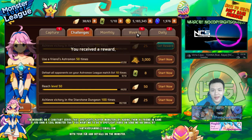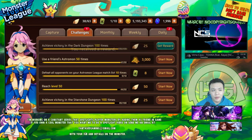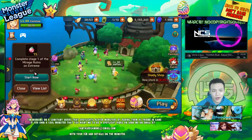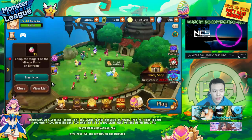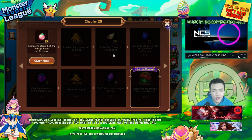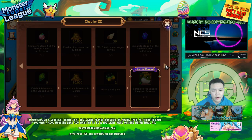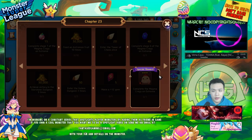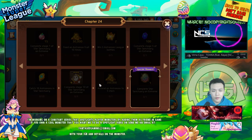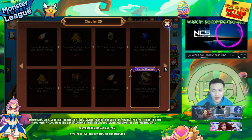Actually, someone mentioned in a comment that I haven't completed my quest. If you look over here, I'm still on stage 1 of Mirage Ruins on Extreme. I'm probably gonna finish this really, really soon. Most of these are pretty easy to do - enter the Tower of Chaos, Mirage Ruins, basically just a lot of random stuff like clear golems. I can pretty much do everything, and then eventually get the Star Sanctuary, clear the last stage on Extreme, and get this one Legendary Egg.